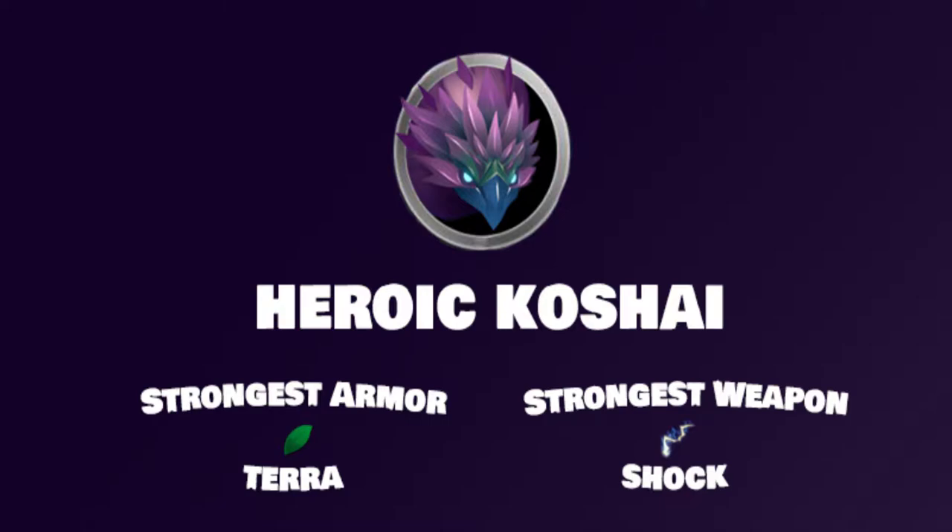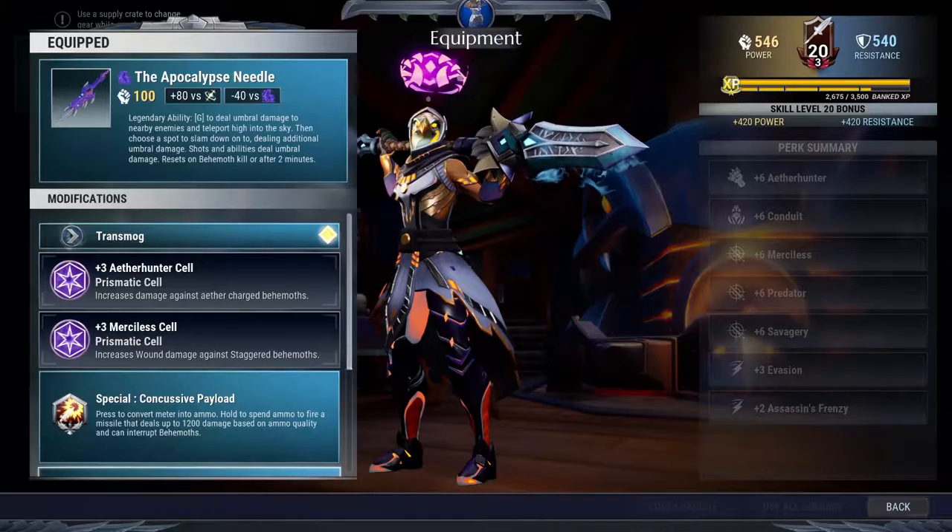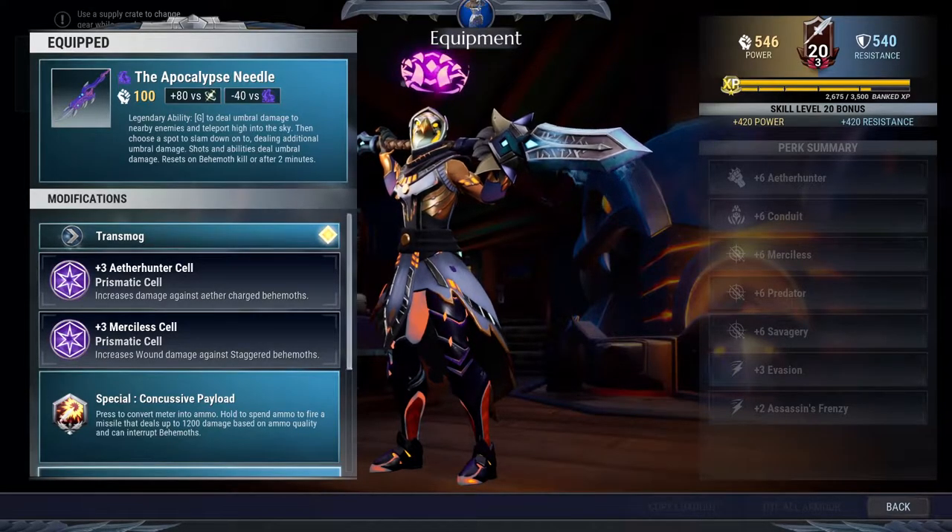Heroic Koshai is a Terra behemoth, so the best weapon to use against it would be Shock, and for armor, Terra would be strongest. When it comes to weapons, if I had to pick one it would be the Warpike, since it makes interrupting Koshai and destroying its Aether Tornado much easier.